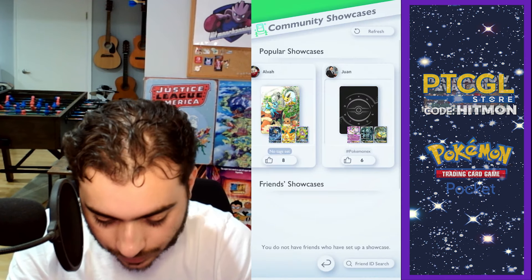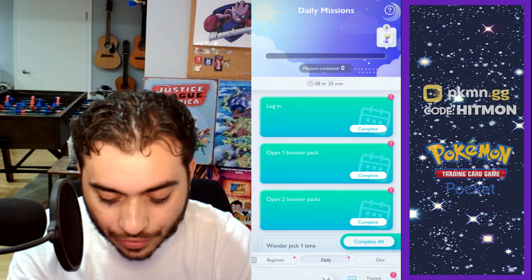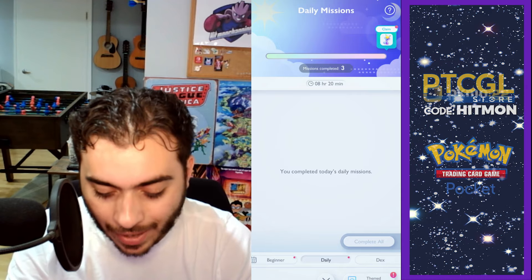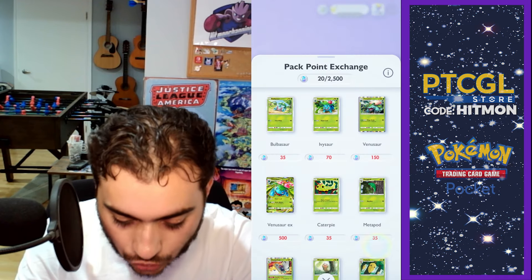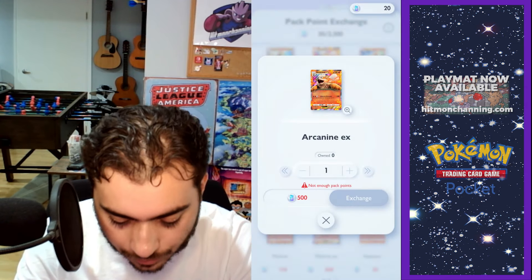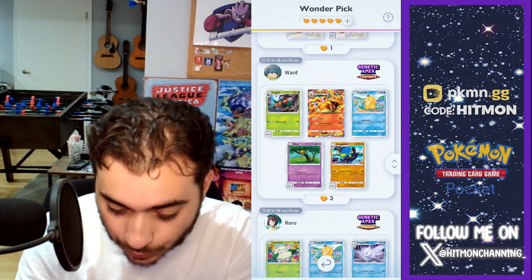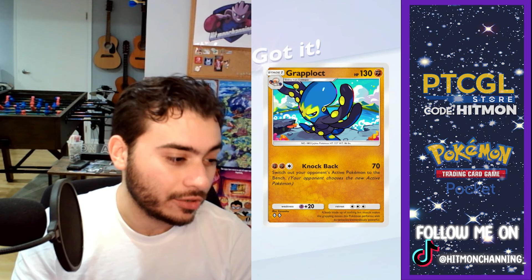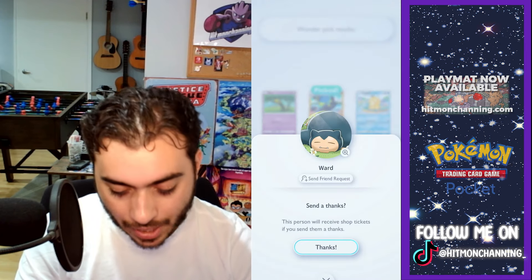There's a social hub where you can see showcases — people are showing their stuff. Back to the home screen: missions. I think if I do this mission, it gets me three pack hourglasses. If I go here I can exchange points — interesting. Venusaur is in here too. Let me check out some of the cards. Wonder Pick — the chance of getting something cool doesn't really look high, but this one I could potentially get the Charizard. Let's try — and we got a Grapploct. I think you can only get two copies of each card.